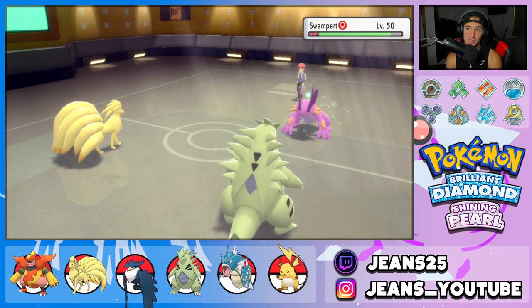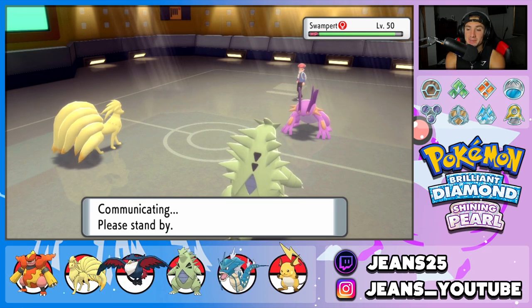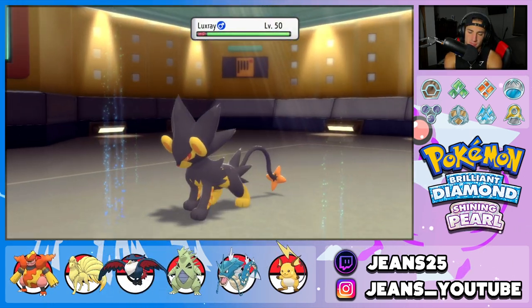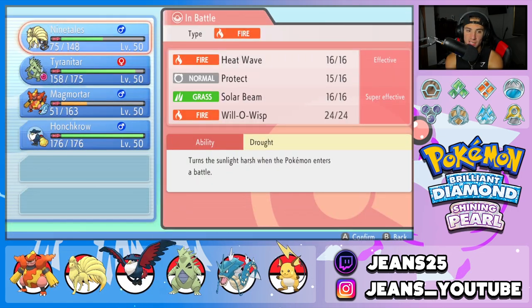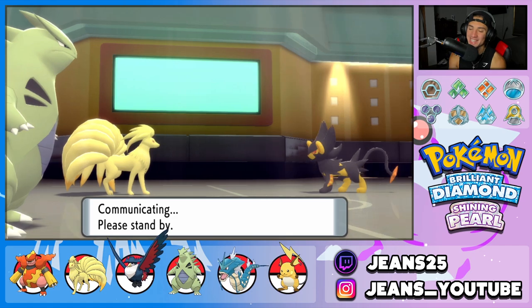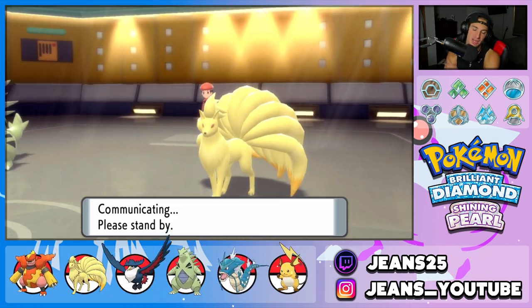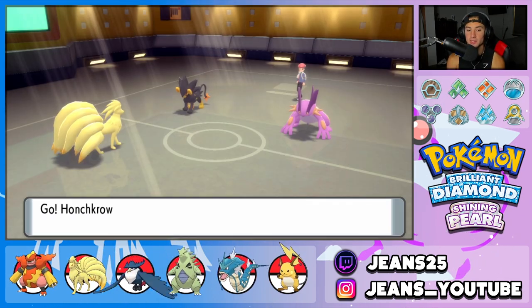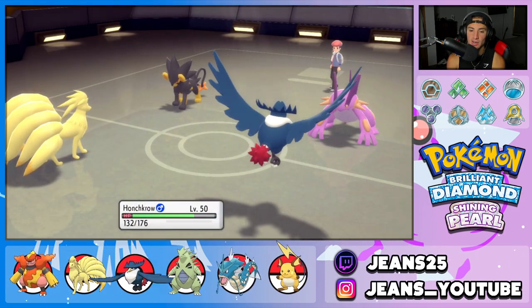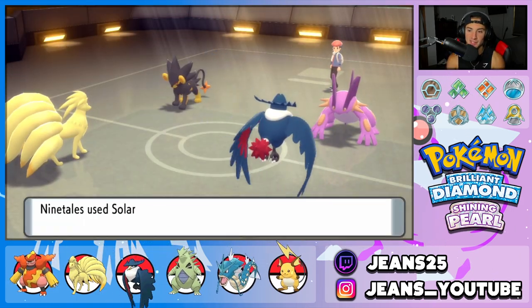I want to get Houndoom out here to Solar Beam the Swampert — that would be game, since it's four times super effective. He throws out Luxray as his final Pokemon. I hard swap T-Tar into Houndoom, but I forgot about Stealth Rocks — that's on me, buddy. Houndoom hops in on Stealth Rocks. But we drop Solar Beam and say bye-bye to Swampert. Luxray charges up — he goes into Ninetales, not Houndoom, which is fine by me. Houndoom came to play.